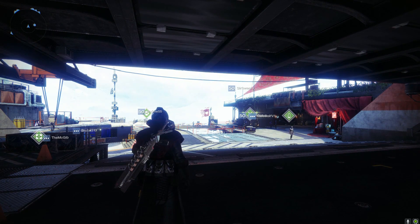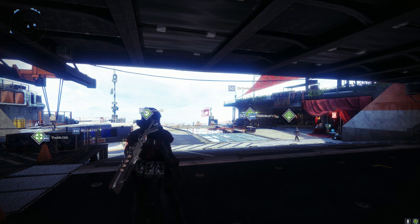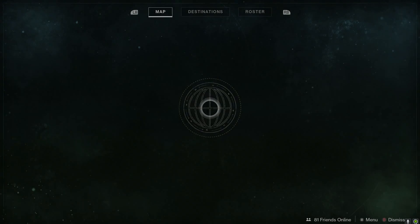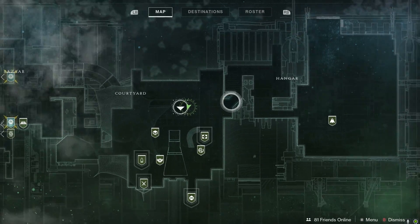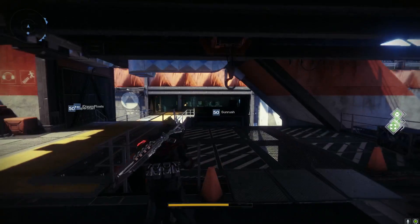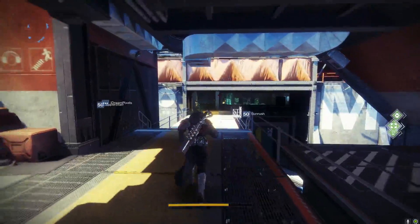Hey, what is going on guardians? Nem with Planet Destiny here, and it's Friday which means that Xûr is back in the world of Destiny. This week he's located in the Tower, right down here in the hangar area. Let's go ahead and take a look at where he's at.